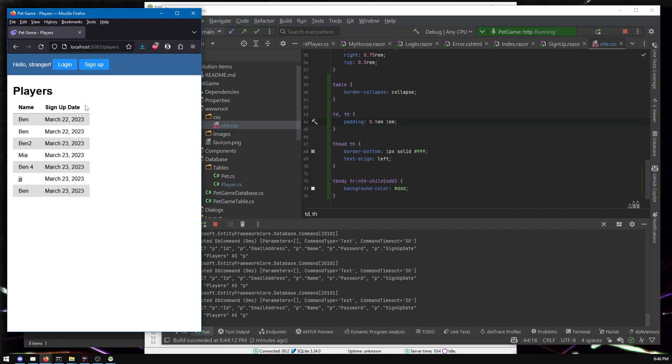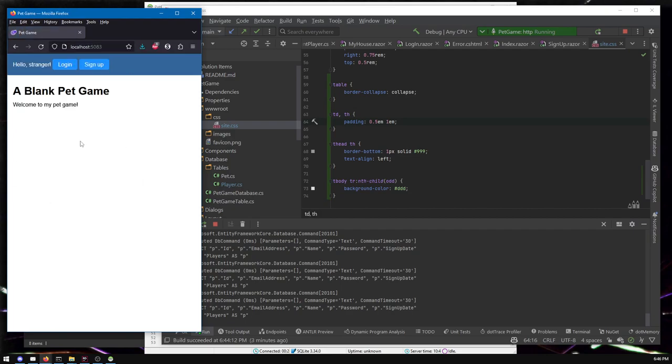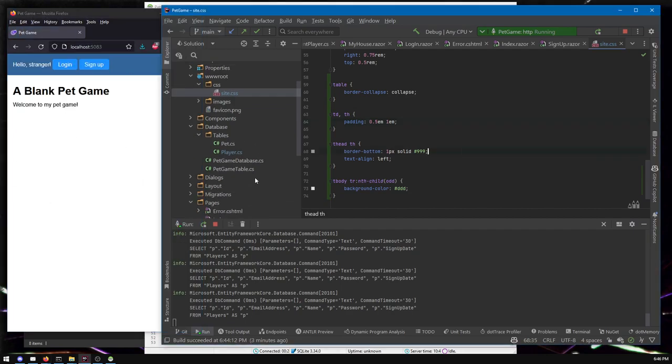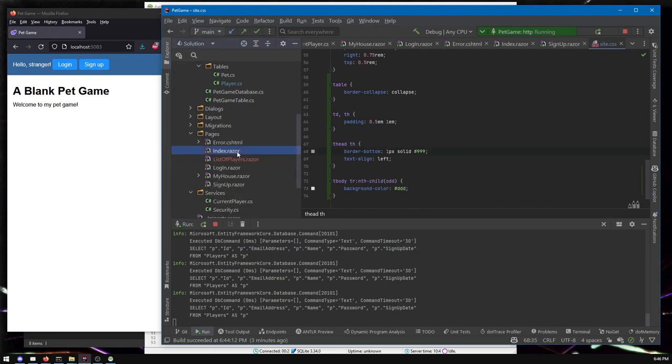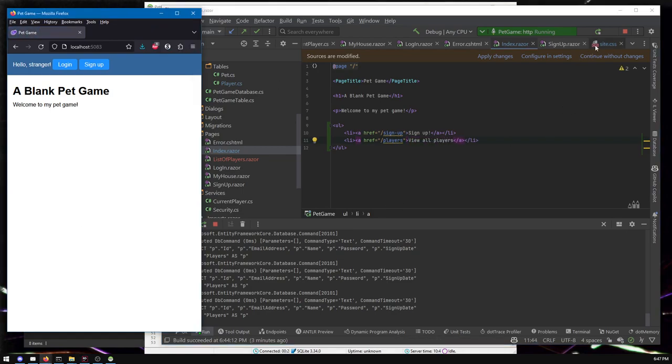Here we go — here's our list of players. The only other thing is there's no way to get back to the home page, and no way to get to the list of players. So let's add a quick link on the index page. We'll have a link to sign up, and also a link to view all players. We need to restart since that's not just a CSS change.